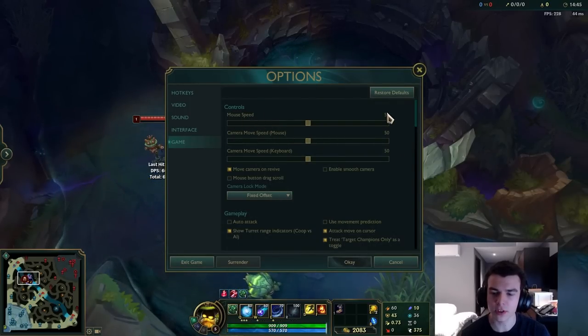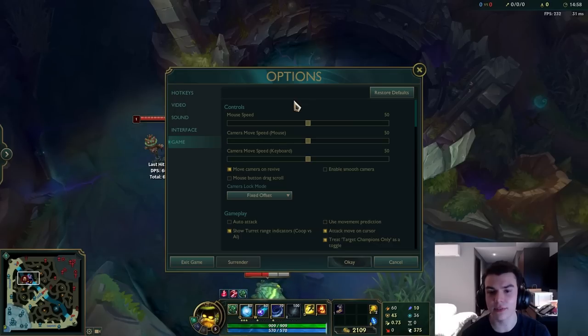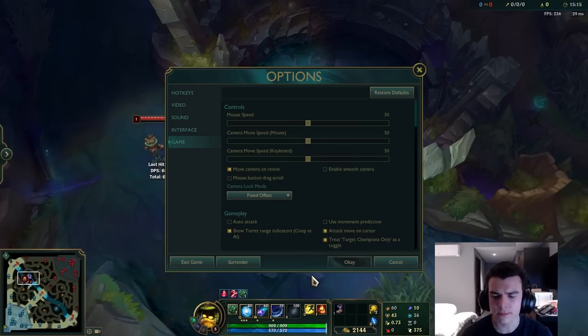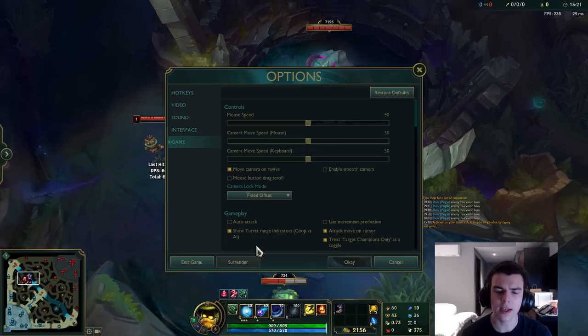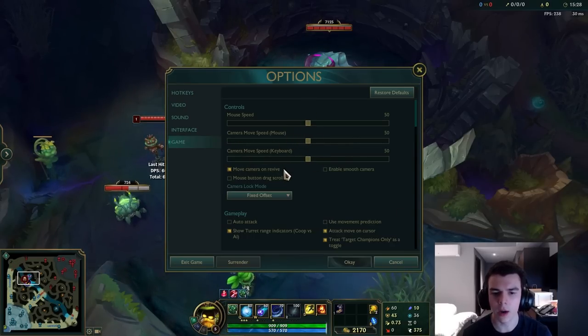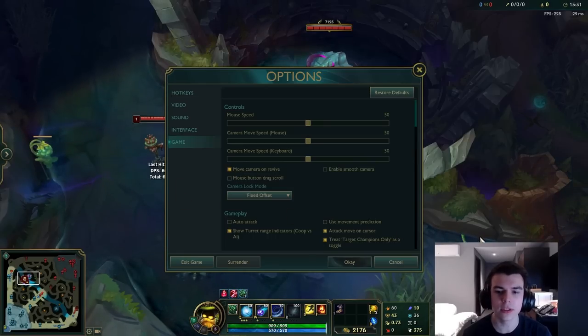Mouse speed is really important — set it to 50. The reason is it'll be one-to-one with your mouse speed outside of League. Also, go into your Windows mouse settings and make sure it's set to 6 out of 11 with no acceleration, so it remains consistent. Keeping your mouse speed consistent on your desktop and in-game means your brain can start building an accurate feel for how far you need to move the mouse for a given distance, which is really important for hitting skillshots.